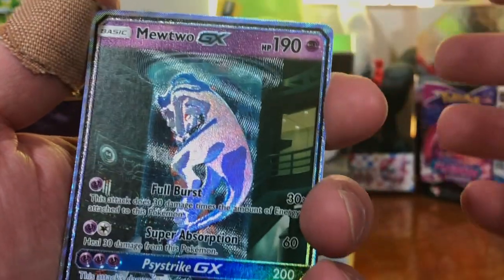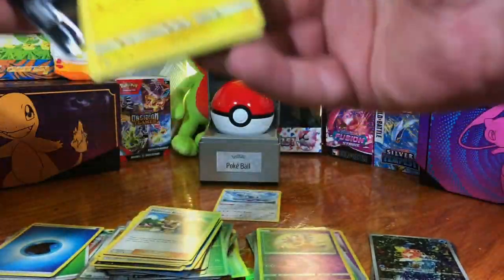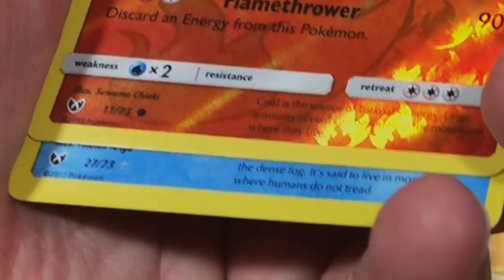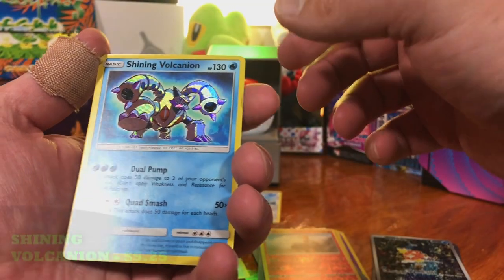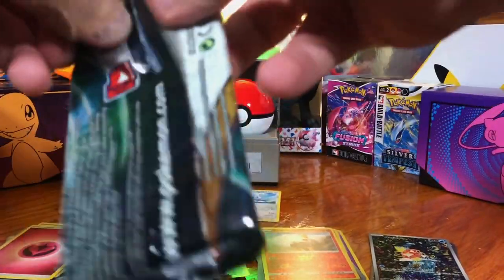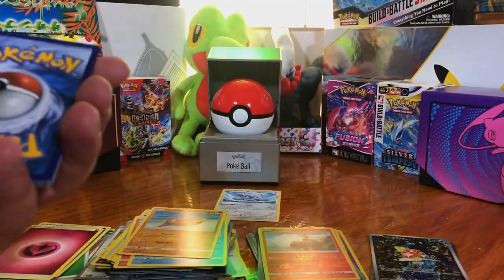The first freaking pack — we pull that! We pulled the Mewtwo GX. Shining Volcanion as well — I'll definitely take it. I'm a believer in Shining Legends now, I'll tell you that. First time I've ever opened this set and I will be opening it again someday for sure.